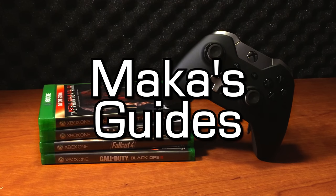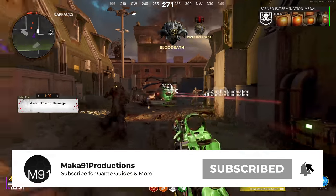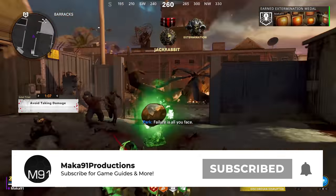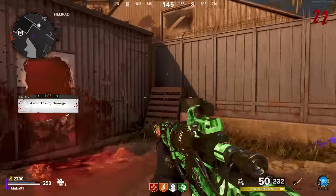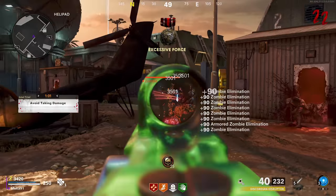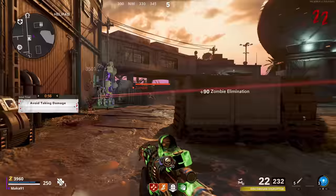Macca's Guides. Hey everyone, Macca here, and in this video I'm playing Cold War Zombies on the map Firebase Z. I'll be showing you how to craft and assemble the wonder weapon known as the Ray K-84. This is an update to my previous video, and you will be able to craft the weapon at the end of this guide.